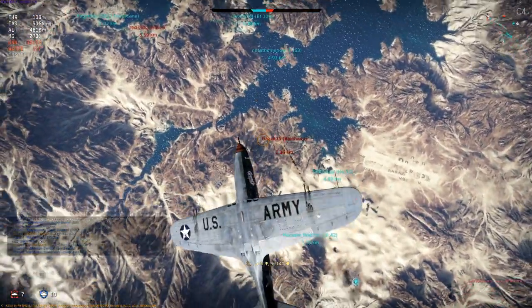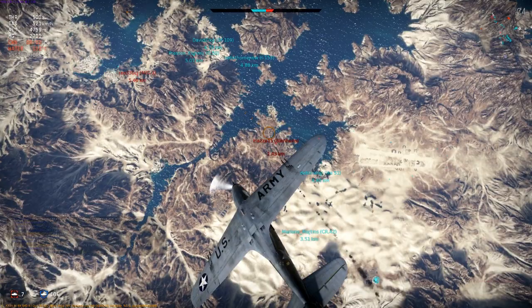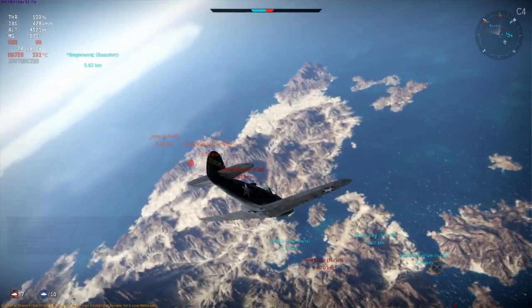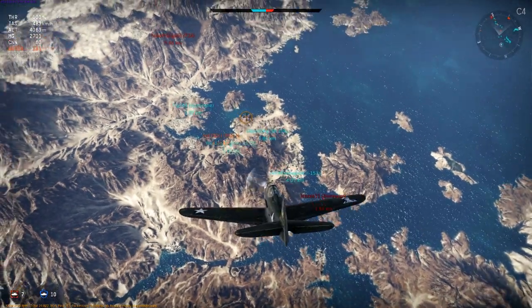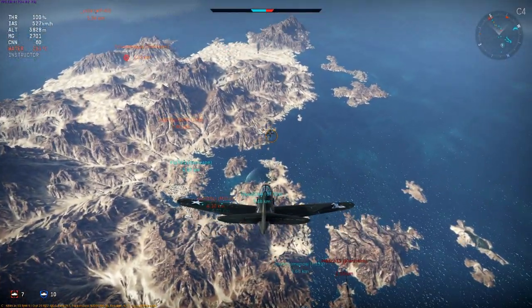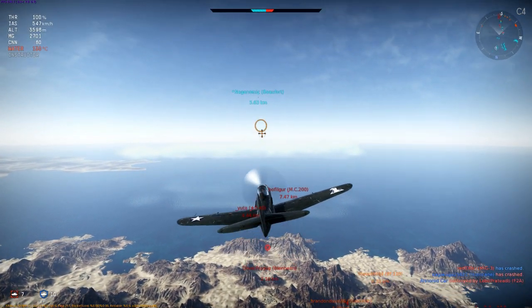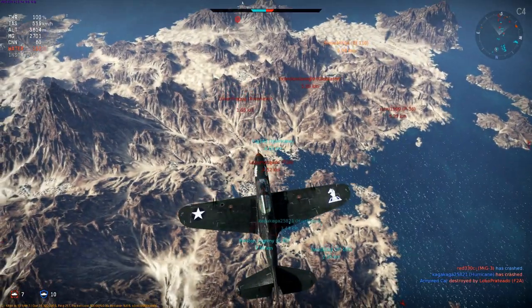Once he dives away I'm going to let him go. I probably won't get a kill, but unless we're near the end of the battle it's not worth pursuing a target down to the ground and losing all the altitude I've worked so hard to gain, just in the hope of scoring a single kill. The main thing is he's out of action, can't go bombing, and I am free to look for new targets.